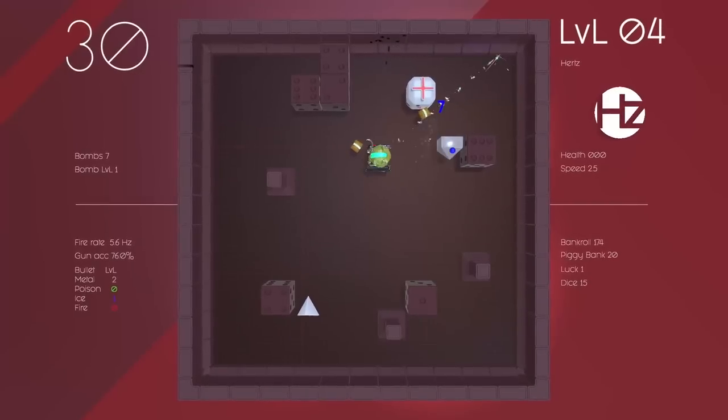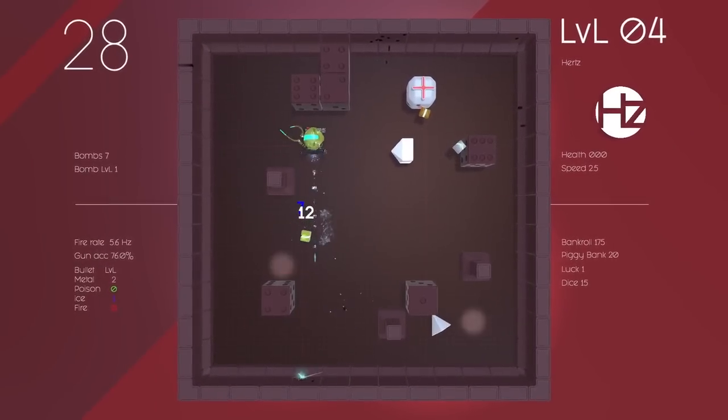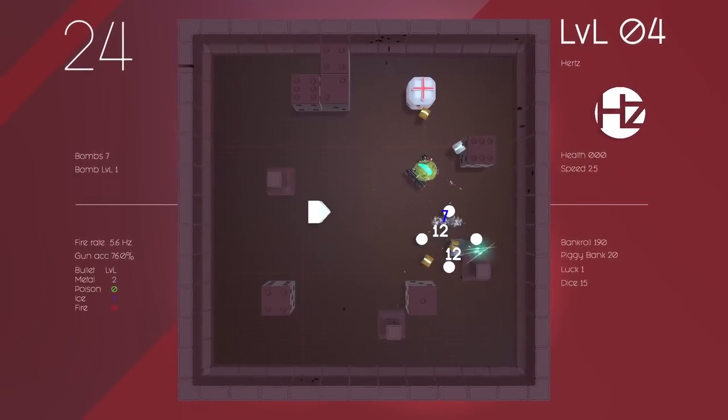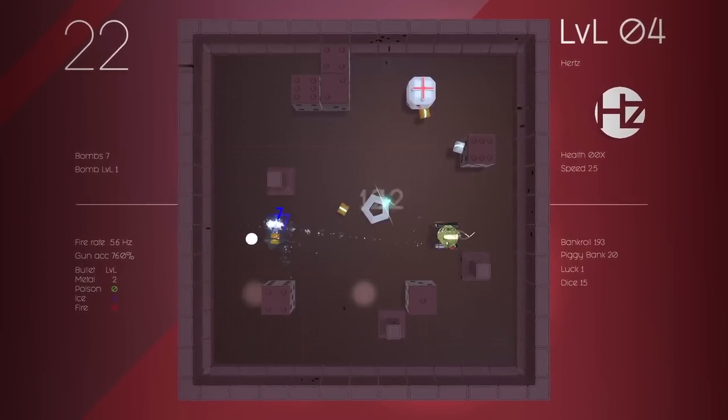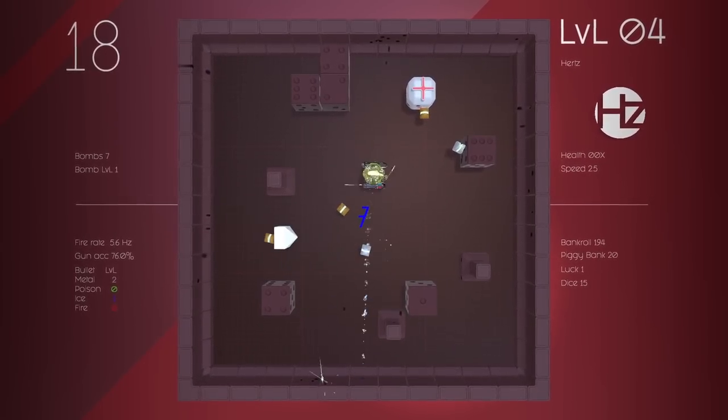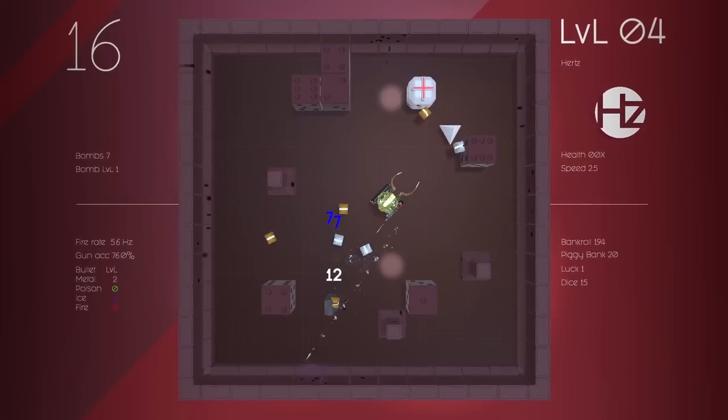Also you have no health - your health is triple zero. I haven't gotten hit yet so I don't know. I just got hit and I didn't die, so now your health is 00x. I think it just means it's three health - three hits.